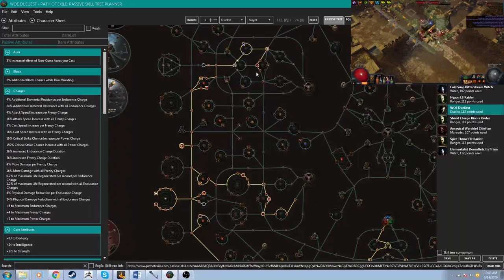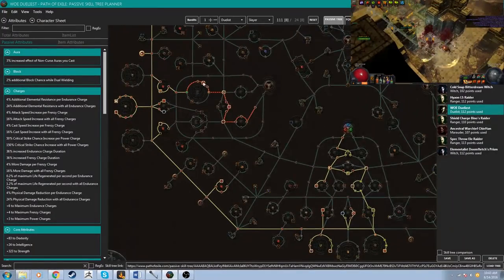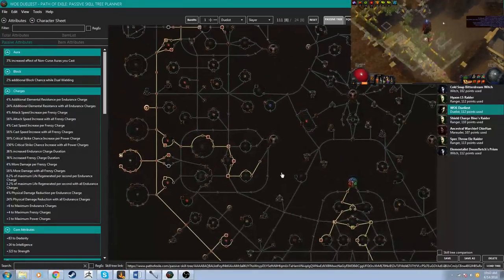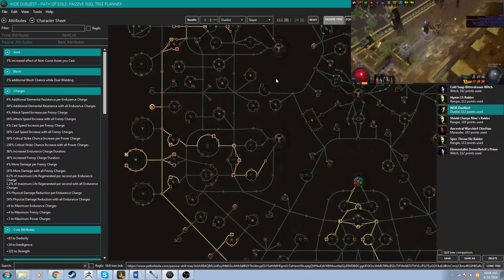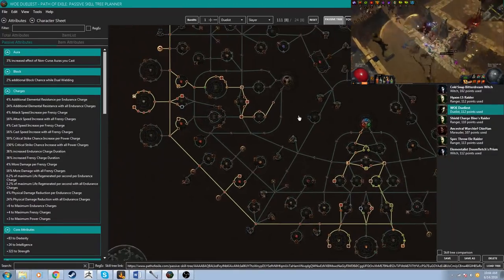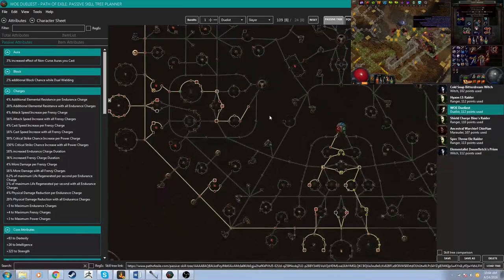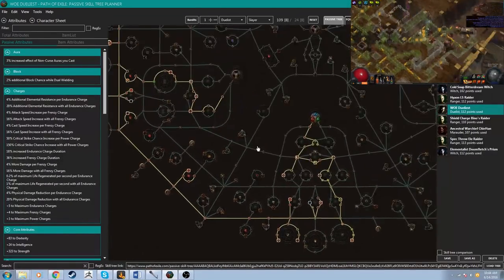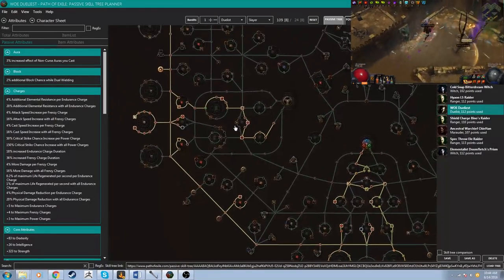I also grabbed the AoE and Templar nodes to improve our clear a bit, as well as life. Around that time we were hitting the level to switch to Wings of Entropy, so I went through the Marauder area, grabbing the life nodes down there, and the two-handed nodes as well. Currently the character is level 88, and this is a level 90 tree. In Normal we helped Oak, in Cruel we killed all the bandits for a passive point, and in Merciless we helped Oak. That's why 111 points gets us a level 90 tree — because we helped Eramir in Cruel by killing all the bandits. The two nodes I'm currently missing at level 88 are just the last Endurance charge. Generally Endurance charges are what I leave off until last, though I grabbed one early for the life regen to sustain through Blood Rage. Again, it looks funny — in most builds you definitely wouldn't want to grab both two-handed and dual wielding nodes, but that is the option Wings of Entropy gives us.